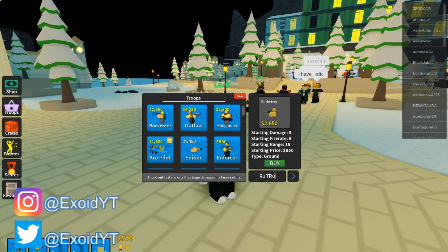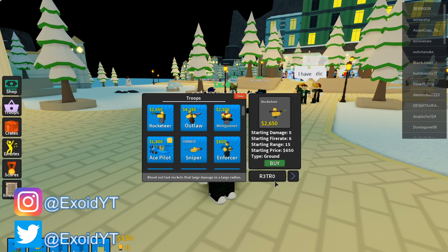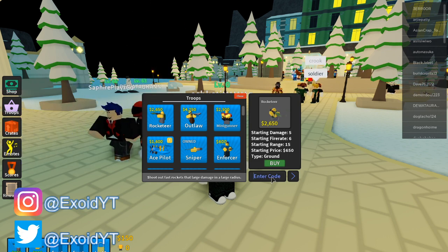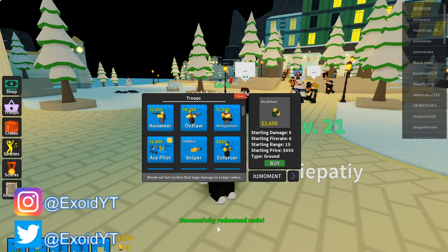The first code is 'retro' — letters are replaced by numbers, so it's R3TR0. Try it, but this shows as an invalid code. I tried it before I recorded the video, so it probably already expired or I already redeemed it — you guys try it for yourself. After that is '02moment' — go ahead and try this right now. Successfully redeemed! We now have 30 out of 40, we already leveled up — that gave us 100 XP.